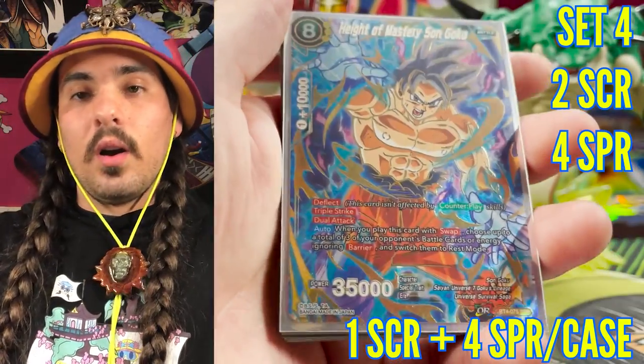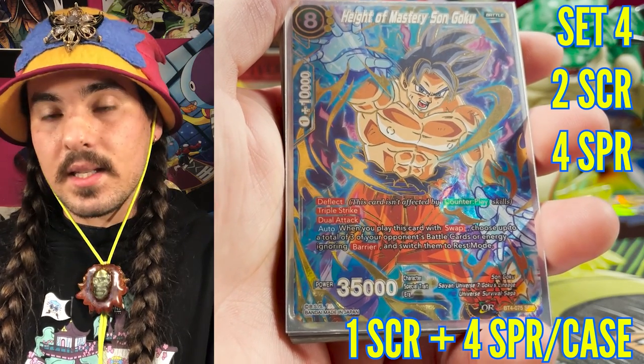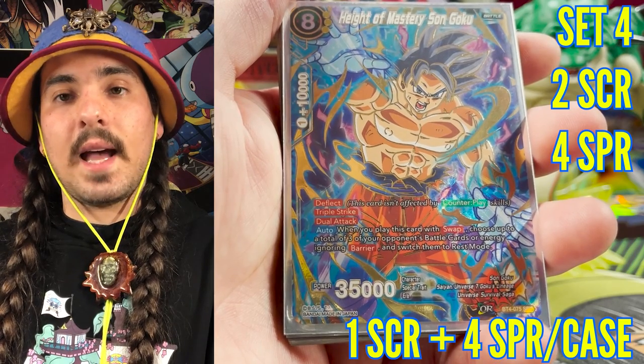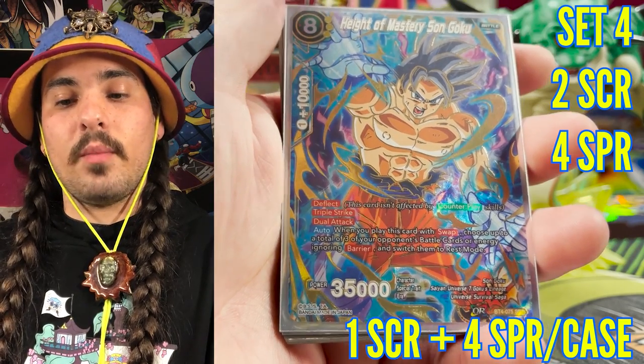Set four also had four special rares, and we saw four special rares per case, but we also saw two secret rares — this is the first set to have two secret rares. One case would only contain one out of the two secret rares, but you had the same drop rates as set two and set three for getting those cards.